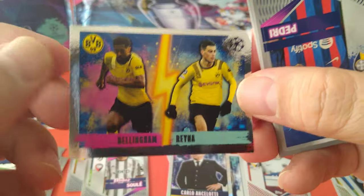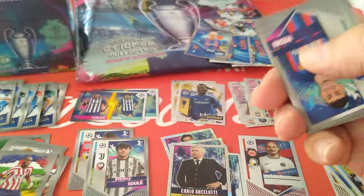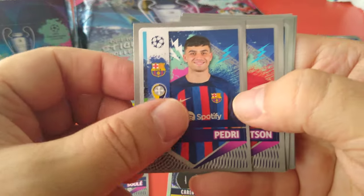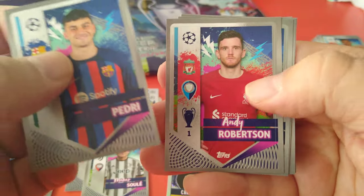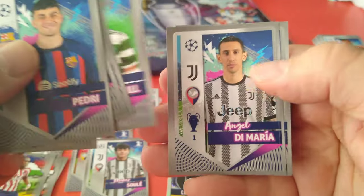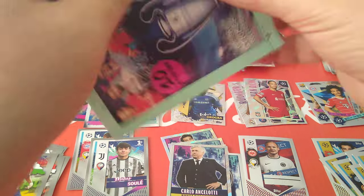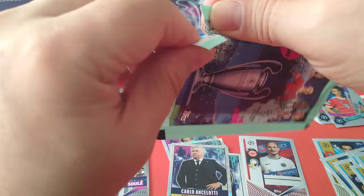Ancelotti — manager, most titles won. Not surprised. Here's a duo, Reina and Bellingham for Borussia Dortmund. Here's Pedri sticker — nice one — and Rubu right after him. Mendy, Angelino, Di Maria, Topalov. Noticing the stickers for Shakhtar Donetsk —